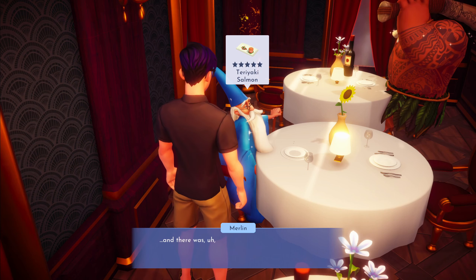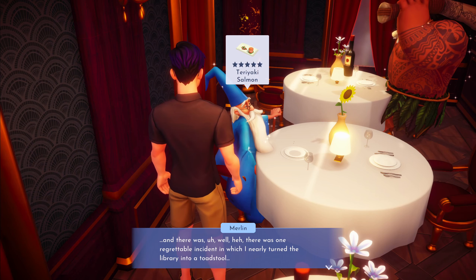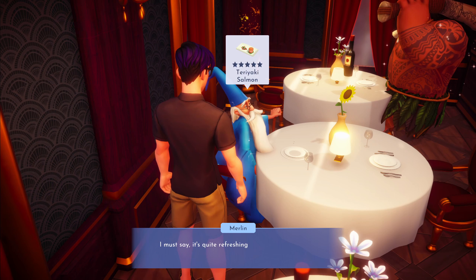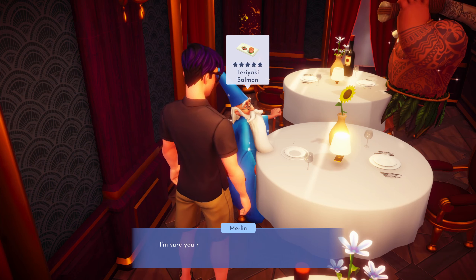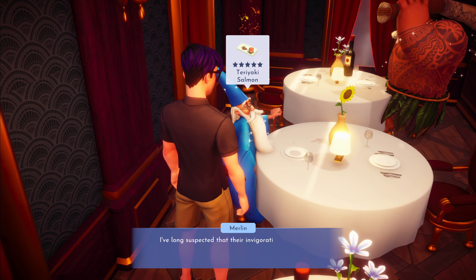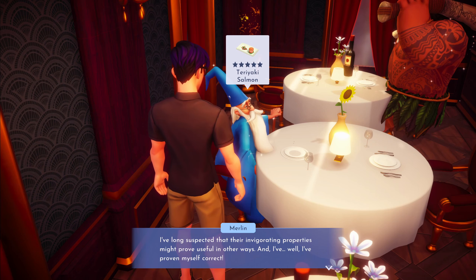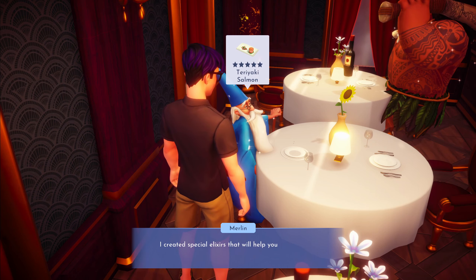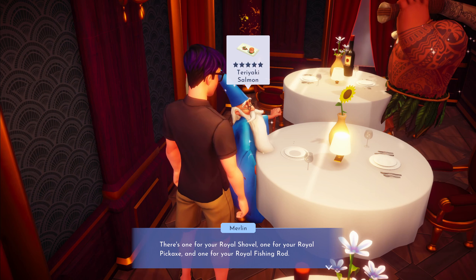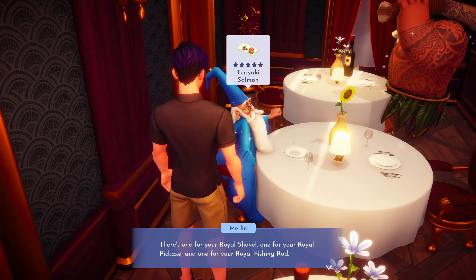Merlin explains: "There was one regrettable incident in which I nearly turned the library into a toadstool, but I made quite the discovery. I must say it's quite refreshing to speak to someone who shares the thrill of discovery. You recall the vitalis crystals you found in the mines beneath the Sunlit Plateau? I've long suspected their invigorating properties might prove useful in other ways - and I've proven myself correct. I created special elixirs that will help you carry out your duties: one for your royal shovel, one for your royal pickaxe, and one for your royal fishing rod." So it looks like we upgrade our tools through Merlin quests.